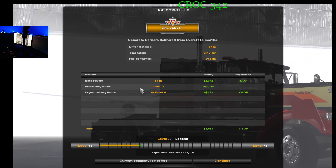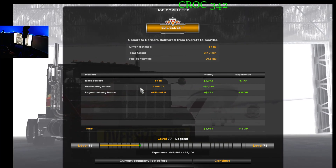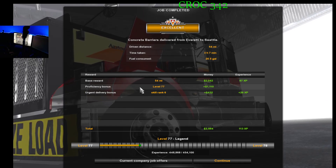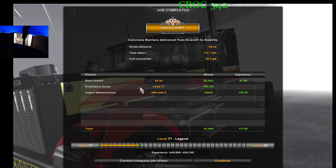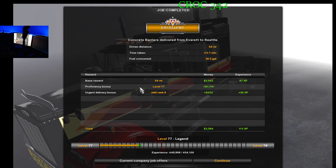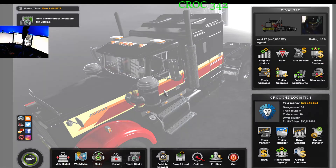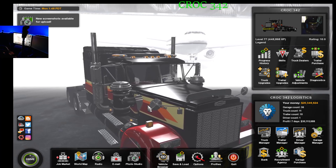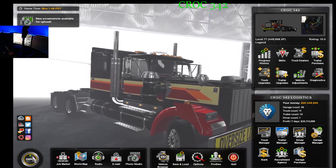Concrete barriers delivered from Everett to Seattle. I'll probably put both runs in the description. The video has been long enough. I do post mods in the description if I can, but I already have enough in there. Catch y'all on the next video — Proctor 42 out. If you're interested in the truck, it's on the SCS forum as well as on the mod site. You can get it off the forum or ask me and I'll make sure you get it.